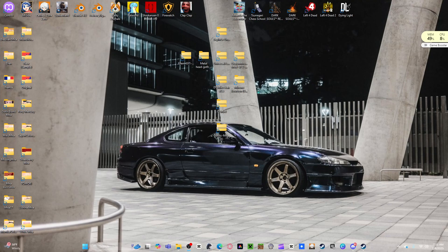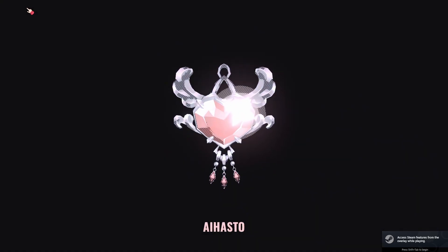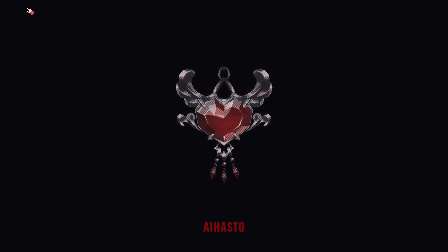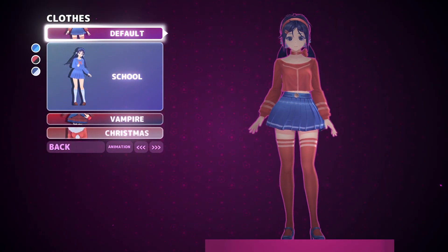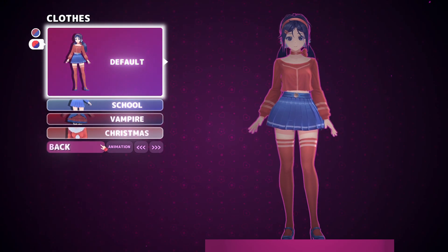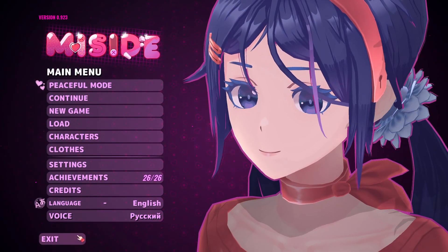Alright mates, we're gonna teach you how to add skins to this game. I like my fair share of modding - I've got like 98 hours on MiSide. We're gonna teach you three different ways to add skins to this game. They're all pretty easy - at first it's intimidating, but once you get it you'll just start downloading any new model that comes out. Pretty simple.